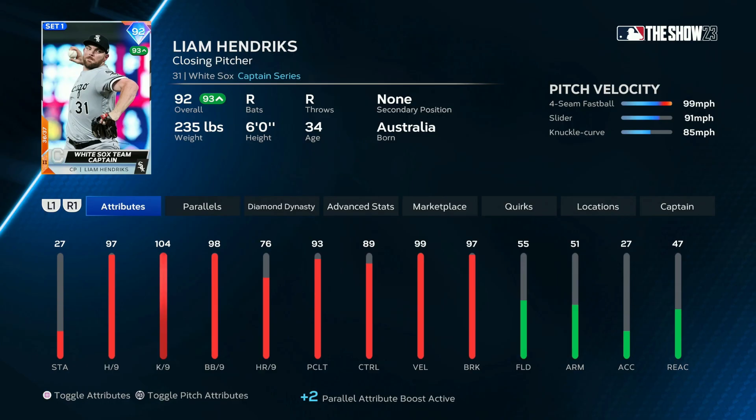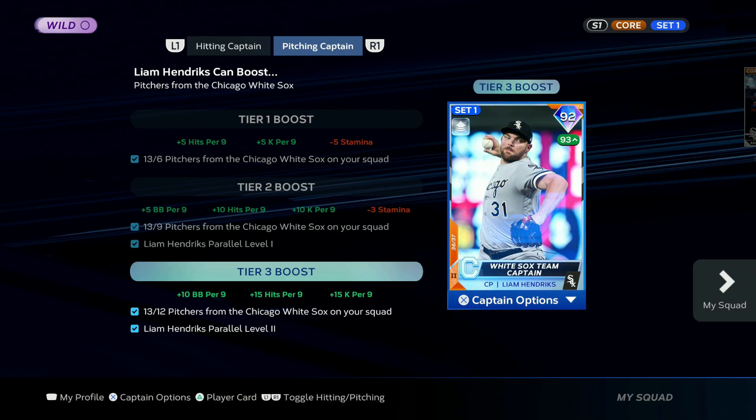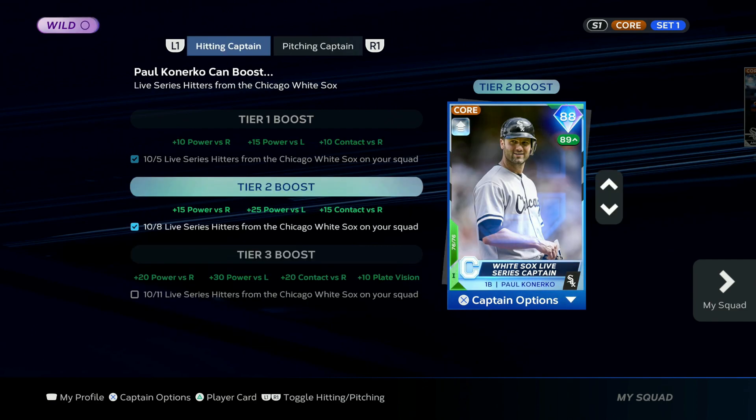We have some new additions to the team. 92 captain Liam Hendrix is here and he's up to parallel two, meaning I get the full tier three boost to the pitching. He's already activated as my captain. We have 13 out of 12 pitchers needed to reach tier three. Parallel two gives every single White Sox pitcher plus 10 walks per nine, plus 15 hits per nine, and plus 15 K's per nine.